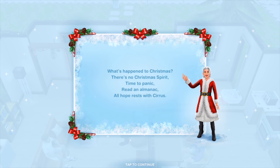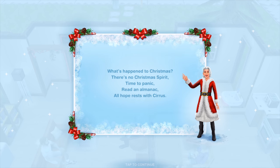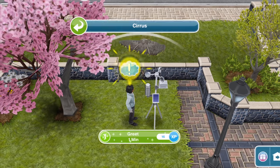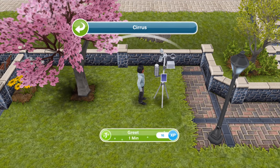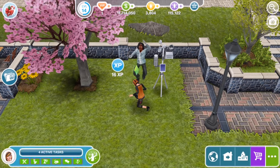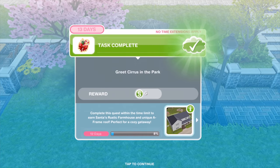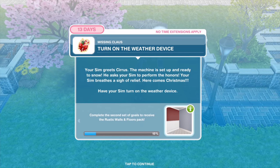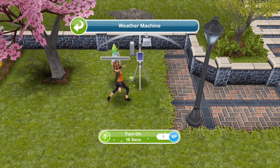Here's Cirrus — let's greet him for just one minute. Task complete. Your Sim greets Cirrus; the machine is set up and ready to snow. He asks your Sim to perform the honors and your Sim breathes a sigh of relief. Here comes Christmas. Have your Sim turn on the weather device for 18 seconds.